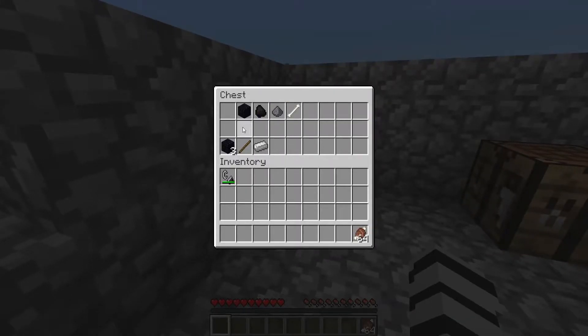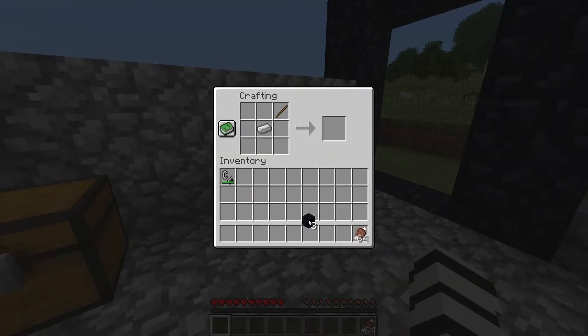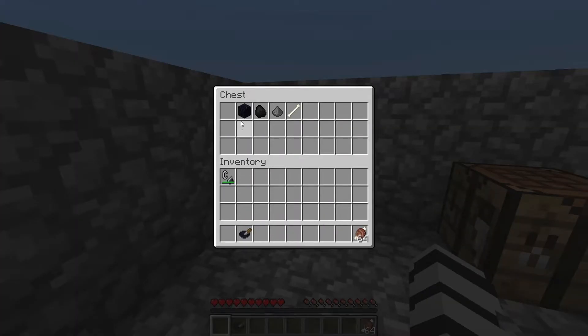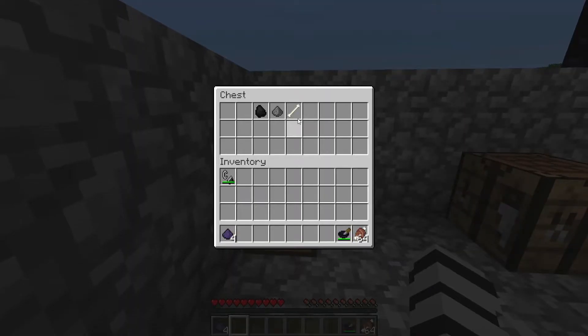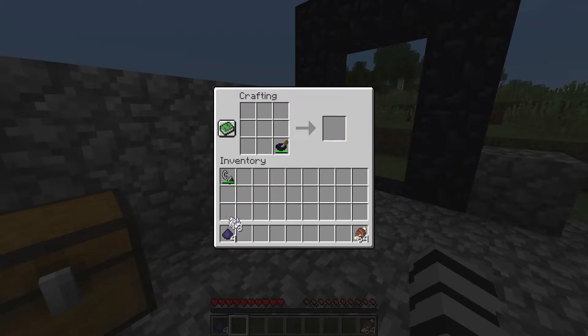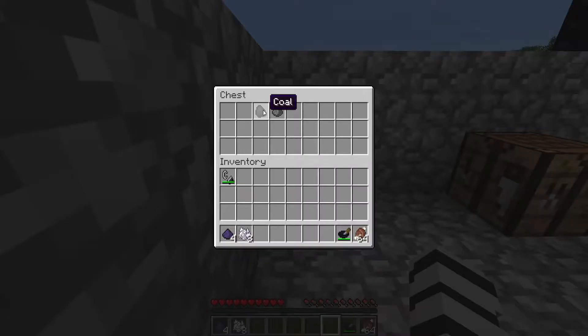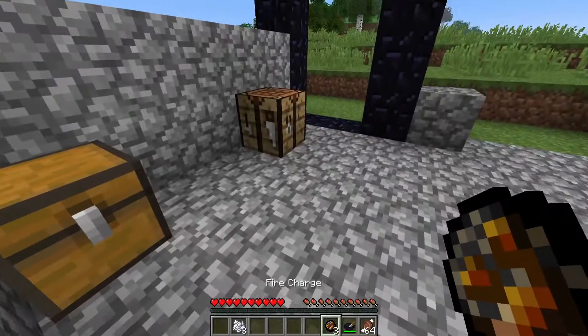What ends up happening is you're going to need three obsidian, one stick, and an iron ingot. You put the stick right here, iron right there, and you can make a pestle and mortar. The pestle and mortar can be used to grind up obsidian into obsidian dust — it also takes some durability. You can also use it to turn bones into bone meal, and this is the only way to get bone meal on the server. You take coal, gunpowder, and obsidian dust, and you can make a fire charge — or three of them, technically.